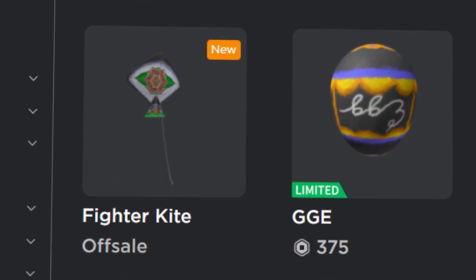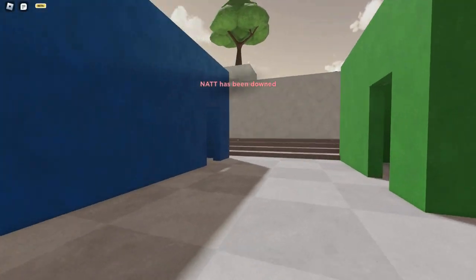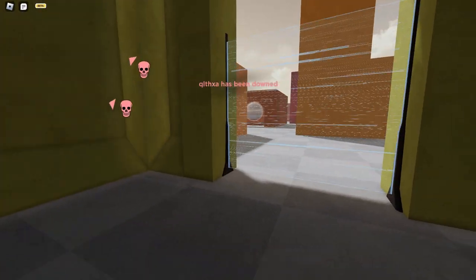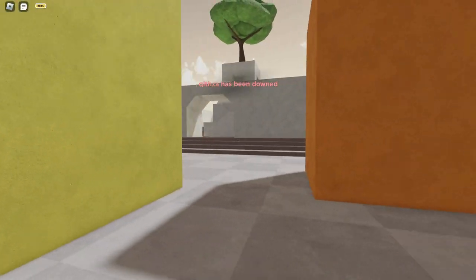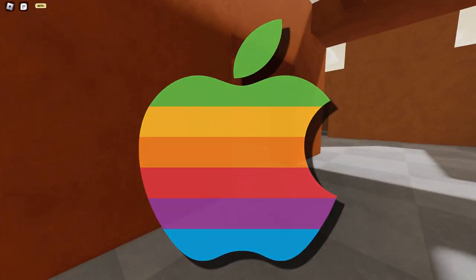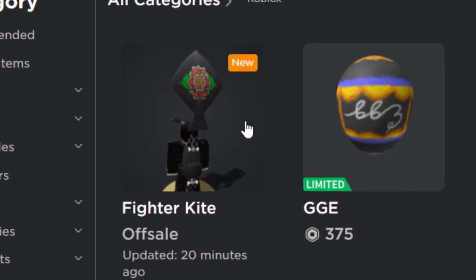As I was uploading this video, I noticed the item literally went off sale — how annoying is that, worst timing ever. I'm still going to upload this video because I honestly think this is a glitch. I think Roblox meant to make it iOS only, so just in case, I'll link my iOS video guide down below showing you how to get iOS items on anything.